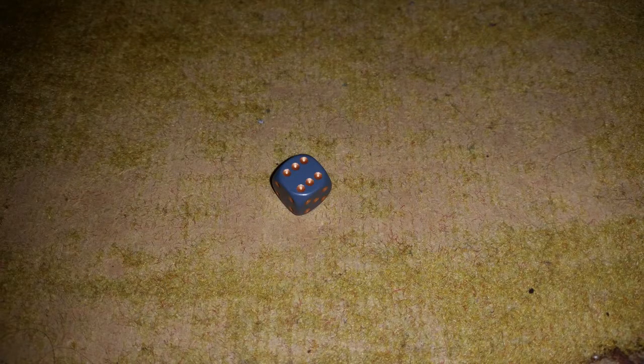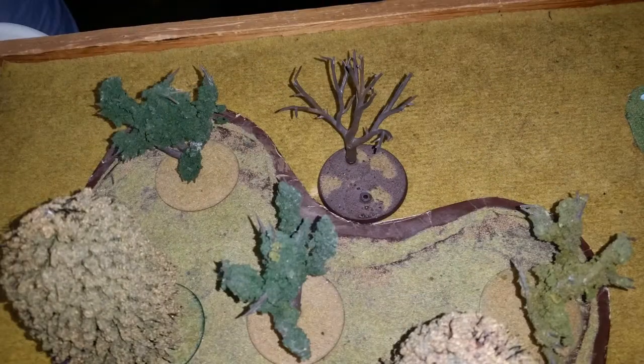Rolling a six provides the need for objectives. You have to put an objective on either side of the board. Each person places it when they place half their units, and the other half are in reserve. It has to be no closer than six inches from your board edge. If your opponent winds up in base-to-base contact with this objective at the end of any turn, the game's over and it's a victory.